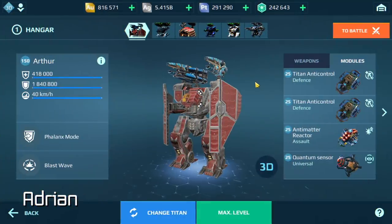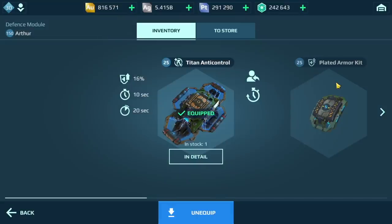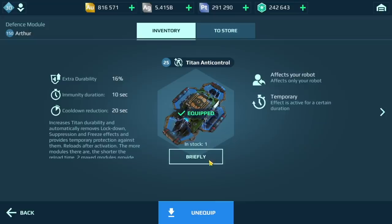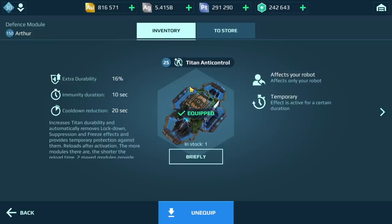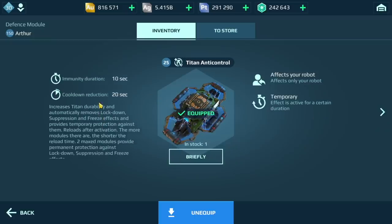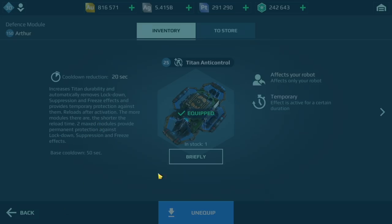Hey guys, Adrian here. Today I'm going to be sharing my tips for Titan Anti-Control. You may have won this module from the current event and wondered should you upgrade it and what does it actually do. Looking at the description, it offers extra durability or health — it's slightly less than the plated armor — but the extra benefit is it protects you against lockdown, suppression, and freeze effects. So definitely worth it.